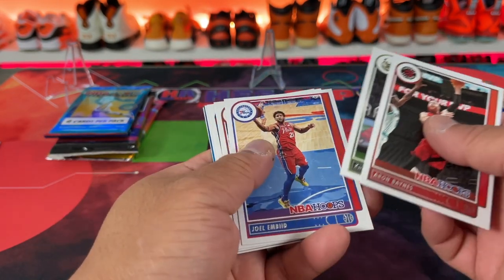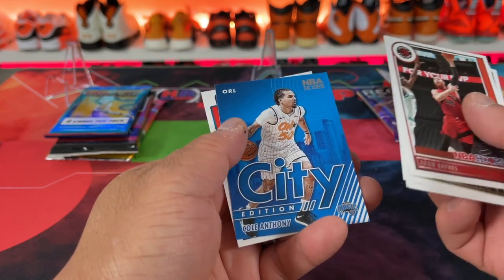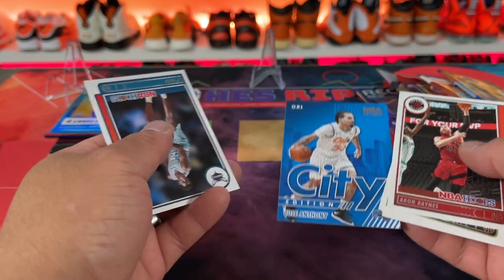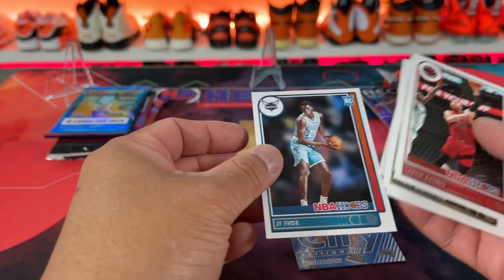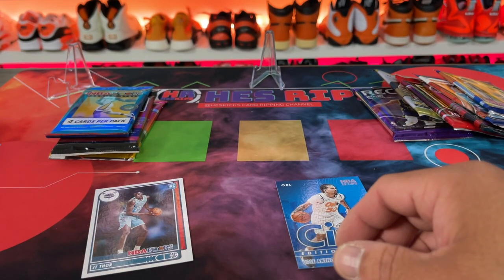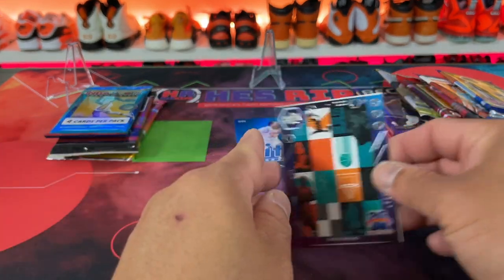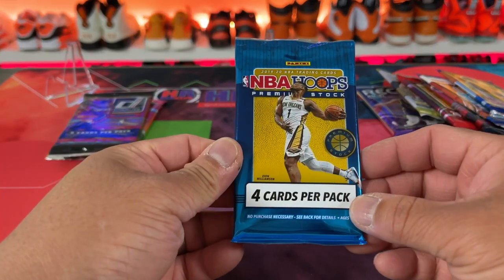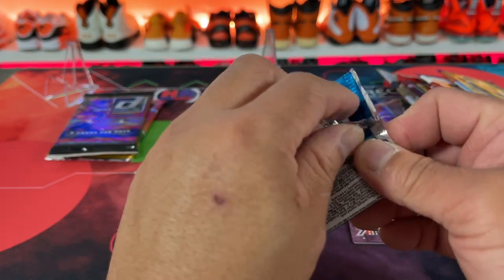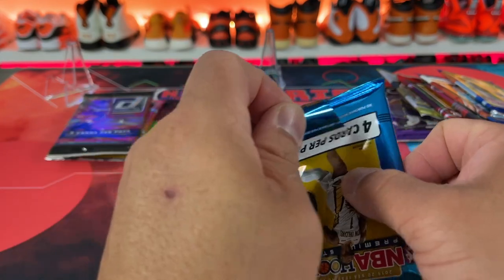We have something blue that looks like a regular one here. There's Joel, Clark city edition, and we have the Cole Anthony and then TJ for the rookie. I usually put the rookies and inserts aside. That one might be an insert and then the city Cole we'll throw up here.